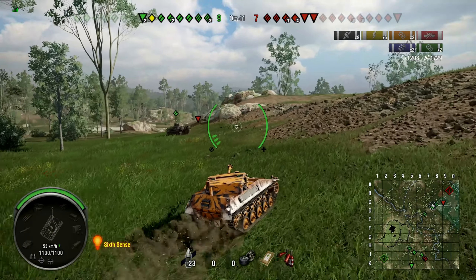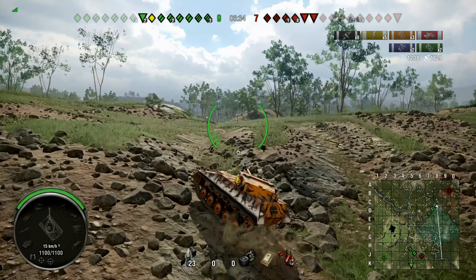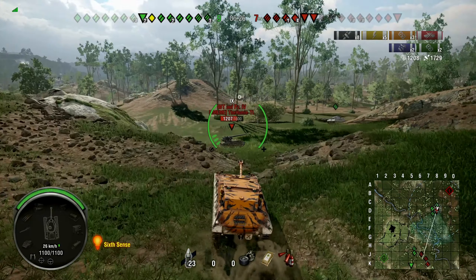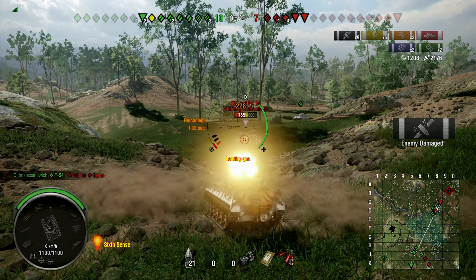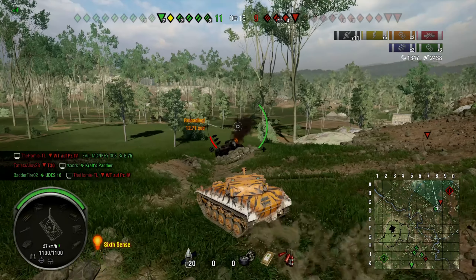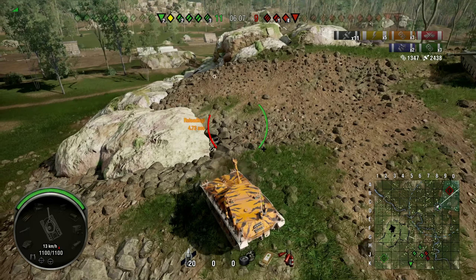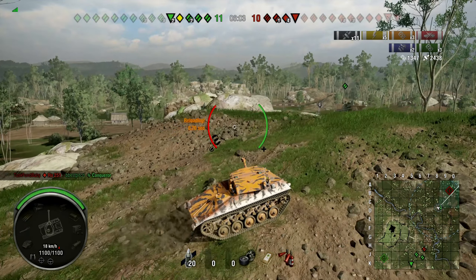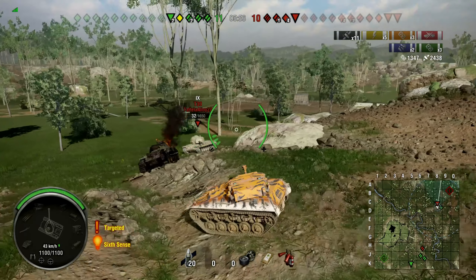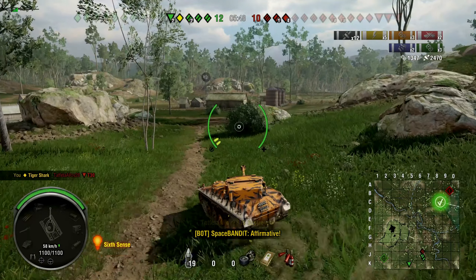We're going to try to finish off that Waffle — I wanted to let him engage my friendlies first so I don't lose HP. Now I can put three shells into him and he goes down. I have to be mindful of the T30 with his big gun, but he seems to be sitting still. Once reloaded, our medium tank comes from the north, and I try to move south — luckily he couldn't aim fast enough and we take him out.